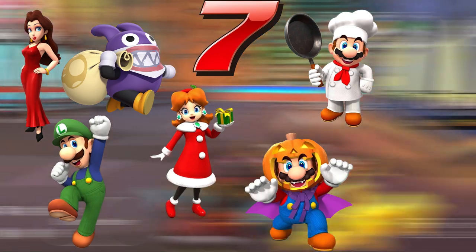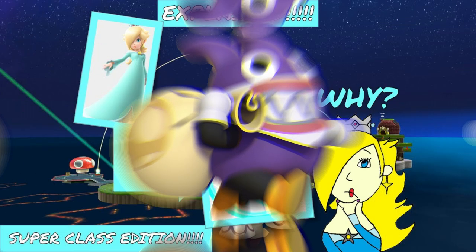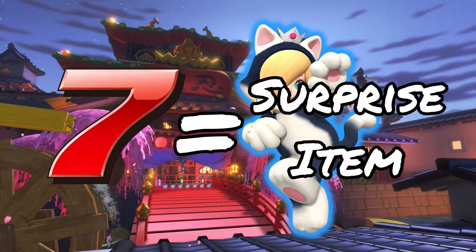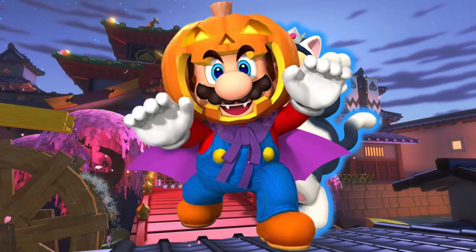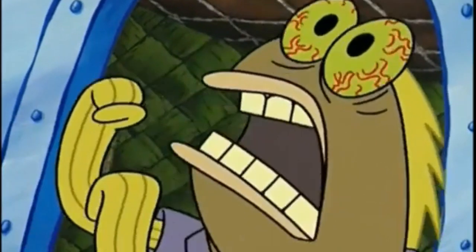Next up is the Lucky Seven. High-end drivers with this item include Pauline, Nabbit, Classic Luigi, Daisy Holiday Cheer, Mario Halloween, Chef Mario, and Party Time Lakitu. The Lucky Seven is known as the Surprise Item — you don't know what is going to happen. Nabbit is one example: in New Super Mario Bros. U Deluxe, his bag can contain items he stole from Toad Houses, and he probably has the items the Lucky Seven contains. Party Time Lakitu because parties come with surprises. Mario Halloween because Halloween contains a ton of surprises like vampires, the living dead, and candy — preferably the chocolate. Chef Mario because he can cook up a surprise dish.